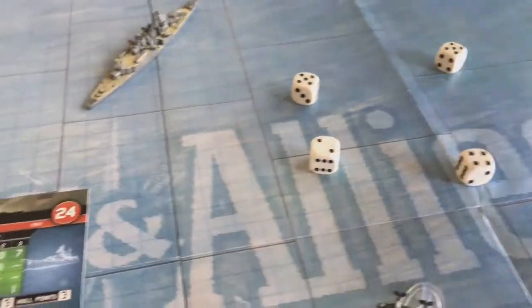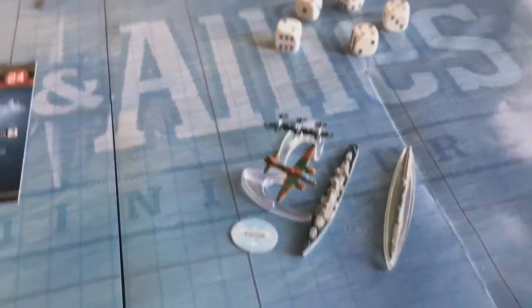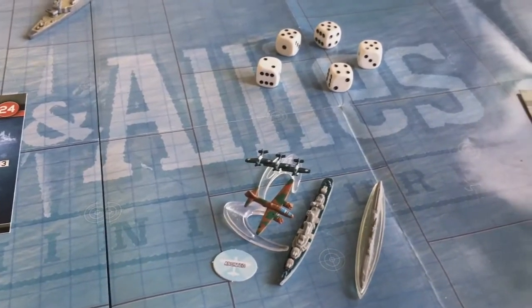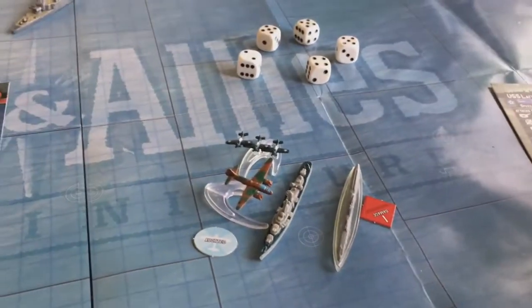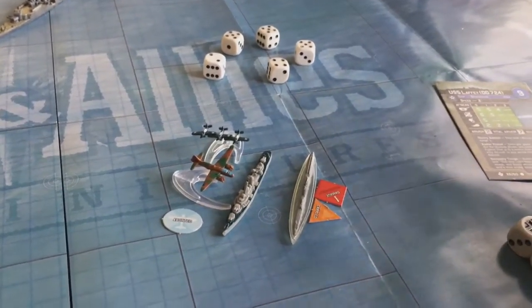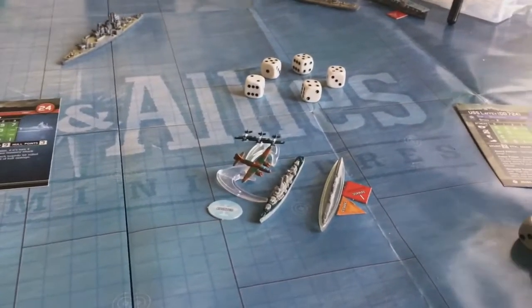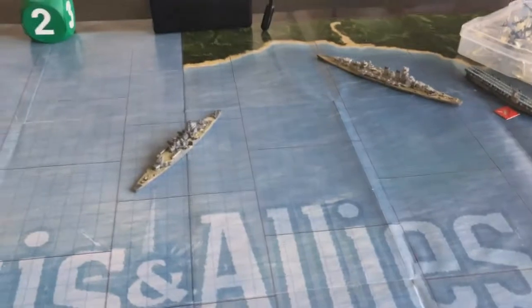Rolling the anti-submarine warfare attack for the Laffey with five depth charges. The depth charges do one, two, three, four damage. The I-26's vital armor is seven so that does one damage to the sub - it won't destroy it since it has two hull points - but it will cripple it. When you have one hull left you are crippled. That takes effect now because the torpedo phase is a separate phase of the game.